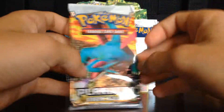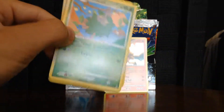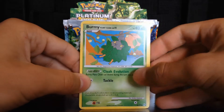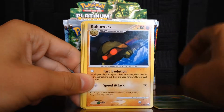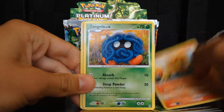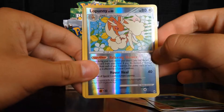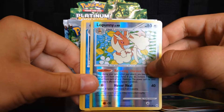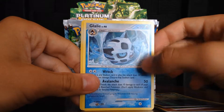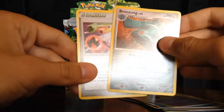Last pack in this opening is a Salamence pack - really hoping for a good card now. The last pack starts off with Burmy, Gabite, Burmy again, Ponyta, Tangela. Reverse is a Luxray, and the rare is a Gliscor. Also Gallade and Bronzong.